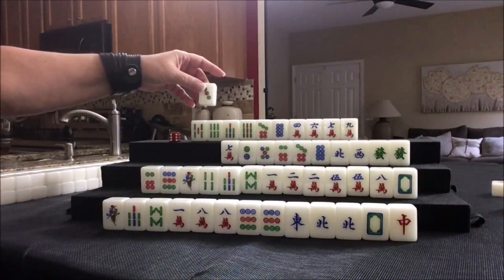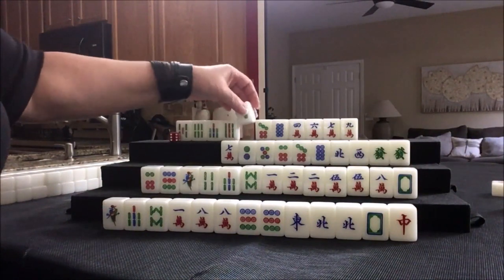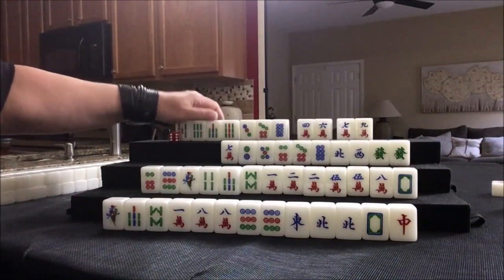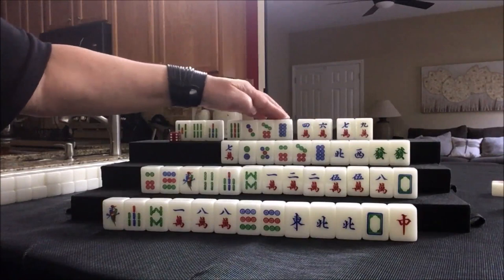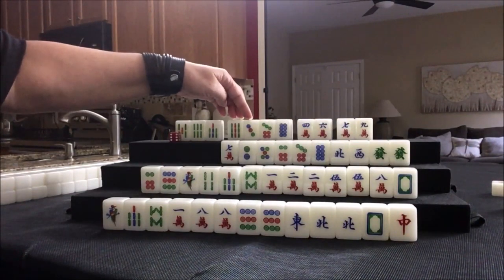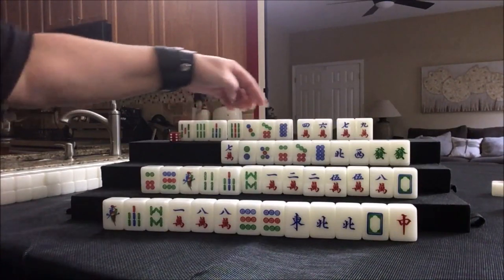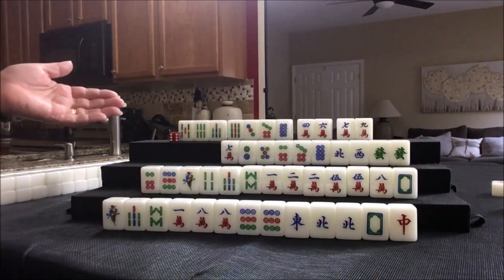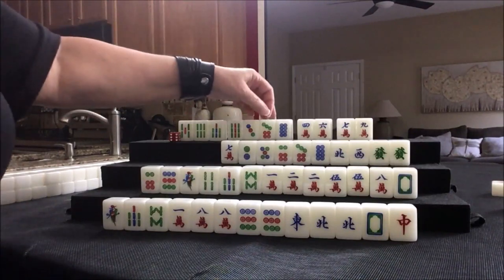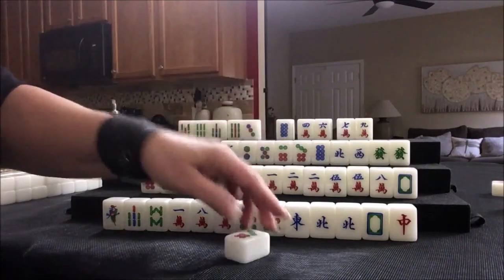Three dot. We need a pair in here. We have 7-8-9 — we need to chow that. We have a chow here; we need a pair in here. None of these are out. These are all edge chow tiles: 1-2-3, 7-8-9. So I think these are all good for a potential pair. Let's build from the inside out and keep the outer tile — the seven and the three are closest to the edge. Let's discard seven dot.